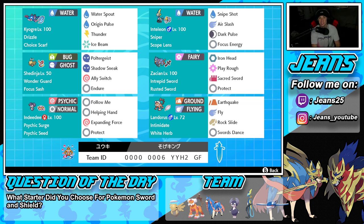Let's get started with today's team preview. Starting off in the top left corner with the one and only Choice Scarf Kyogre. This Pokémon is OP — it's an OP restricted mon. I think there are three OP restricted mons in this game and Kyogre is one of them. We've got the Drizzle ability alongside the Choice Scarf as item, rocking Water Spout, Origin Pulse, Thunder, and Ice Beam for coverage.